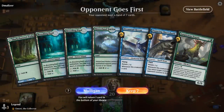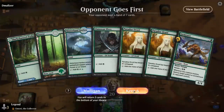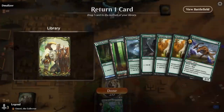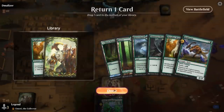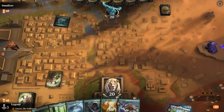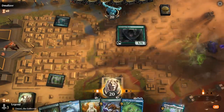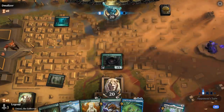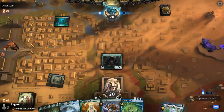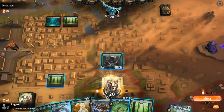Game 2: We're on the draw. We can't keep any hands without one of our cheaper enablers. This hand we can keep, though we're light on mutate creatures — there's a risk we don't find additional mutate creatures. We've got a nice start with elves and Paradise Druid, so we'd love to find Demolisher or maybe something like Starrix to eventually mutate.